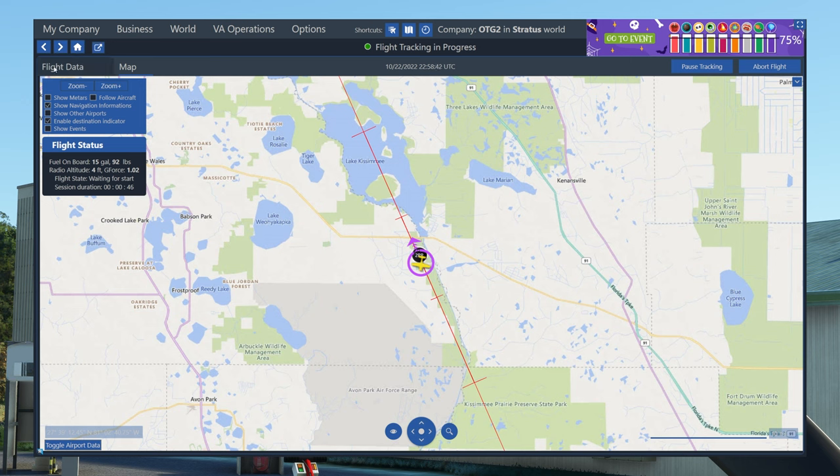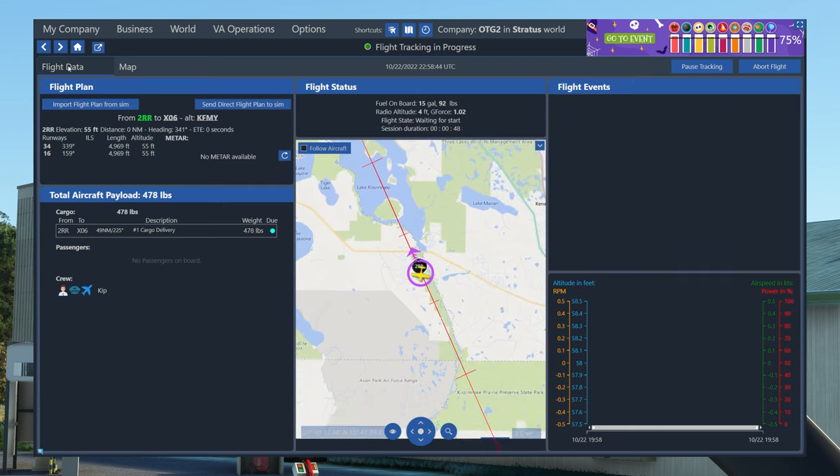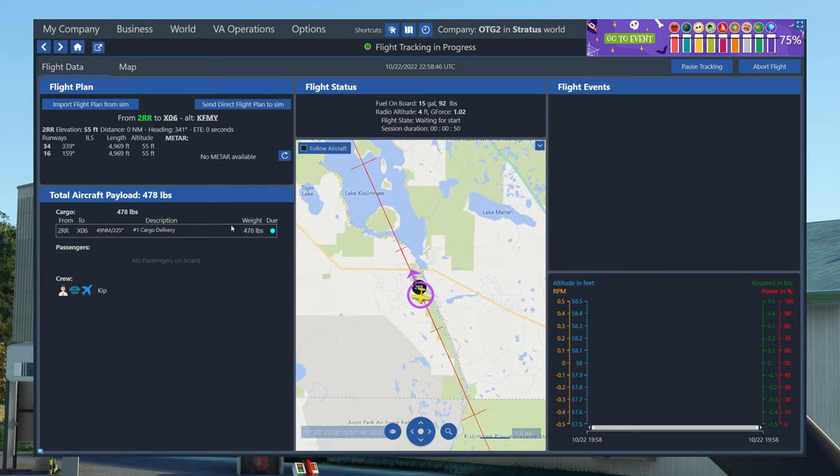So now that the flight has finally started tracking, we're actually ready to go. What I can do is hit flight data in the top left if I want to reveal some more information on the current flight being tracked. That'll show our airports, our payload, and any flight events that happen. So if we make any mistakes or there are any notable events during the flight — like a stall or anything like that — those kinds of things will show up here in this log.